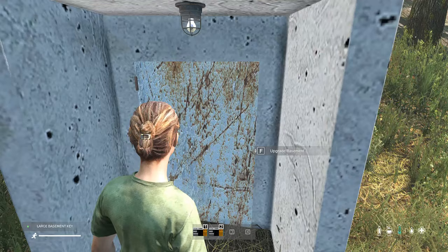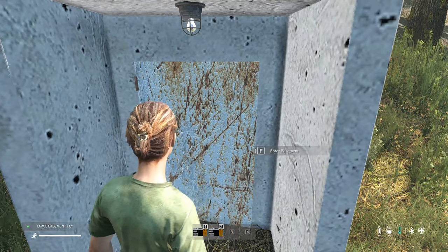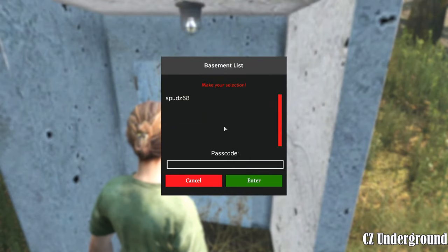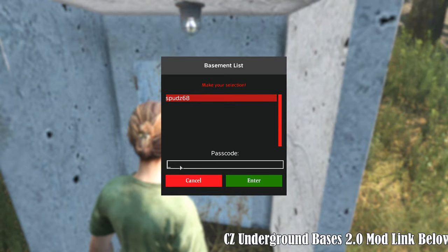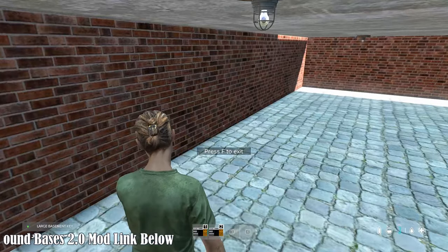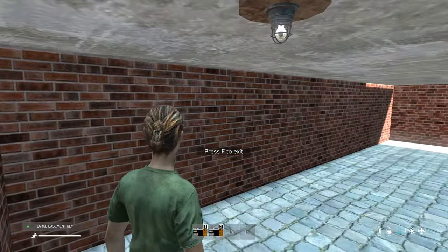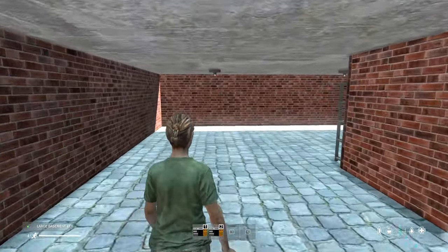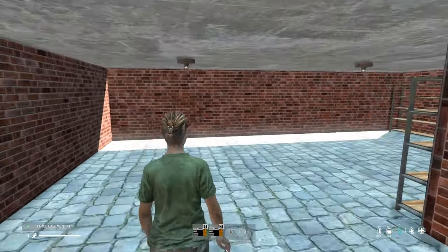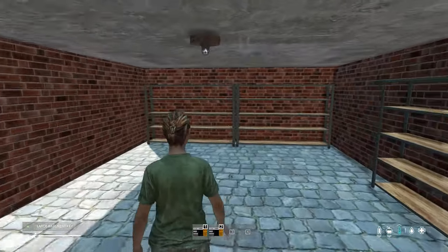CZ Underground Bases 2.0 requires a bit of config tweaking for optimal performance. Don't worry, setting up is a breeze. Whether you place entrances via config files or the DAISY editor, the choice is yours. Embark on this exciting underground journey filled with surprises and strategic gameplay. So grab your keycard, set your PIN, and dive into the depths of CZ Underground Bases 2.0.